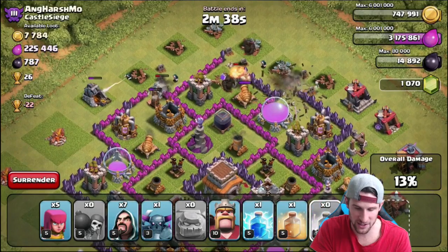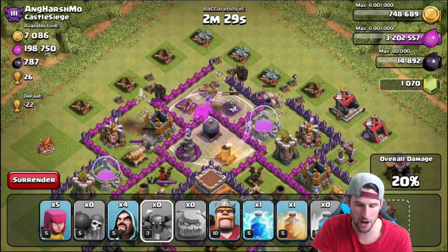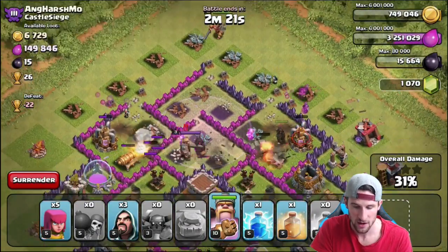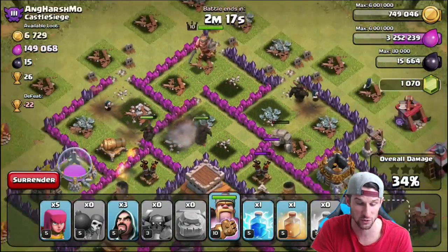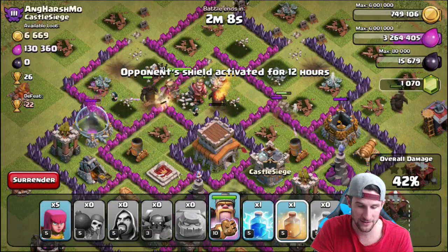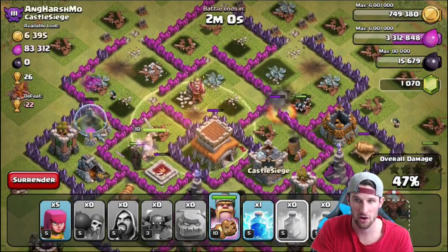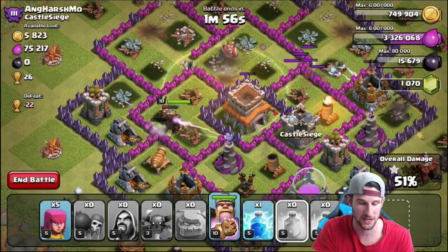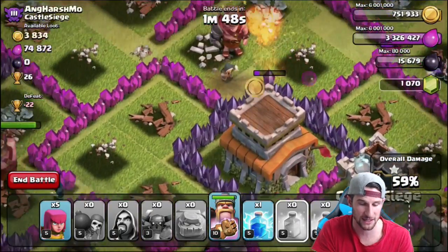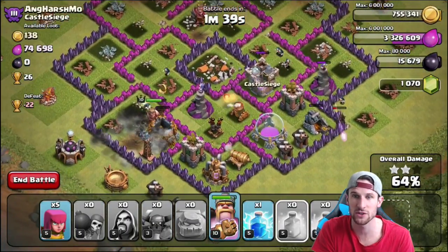Wall breakers are in - good job PEKKA! We're going to drop off a rage spell here and get a couple more wizards in there as well as our last PEKKA. There we go - one PEKKA in the middle, golems doing a good job on the outside, king heading in. There's a level 3 king right there and our PEKKA just one-shot him! We'll drop off our heal spell to keep those PEKKAs alive. There's already 50% - that wizard is still alive. Yes! Wizard just got the town hall right there!